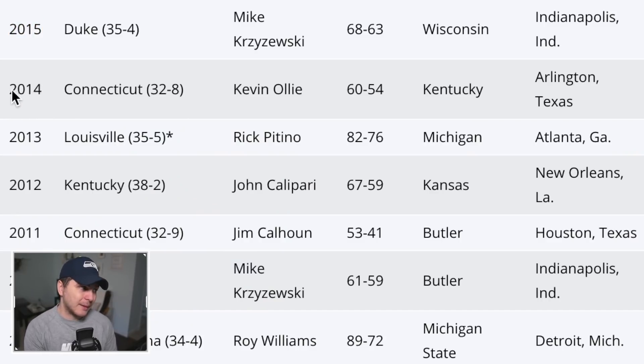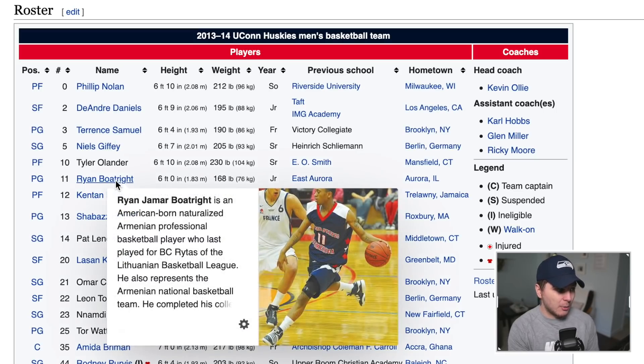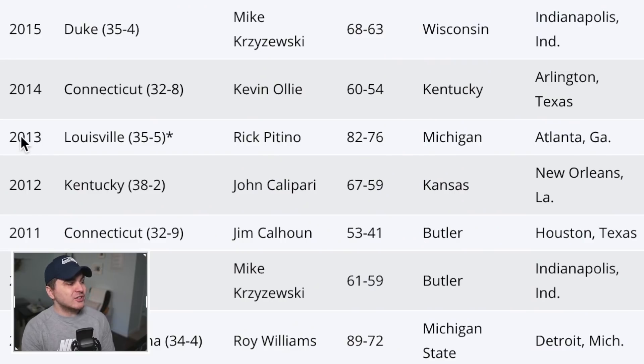2014 UConn beating Kentucky — we've got Phillip Nolan, DeAndre Daniels, Ryan Boatwright, and Shabazz Napier, who was an NBA player. That's literally it. This is the first year in a while that 2K hasn't shown any love — usually there's like a ruby Shabazz Napier for March Madness, but nope, just a silver card. Our lineup has to get good eventually.